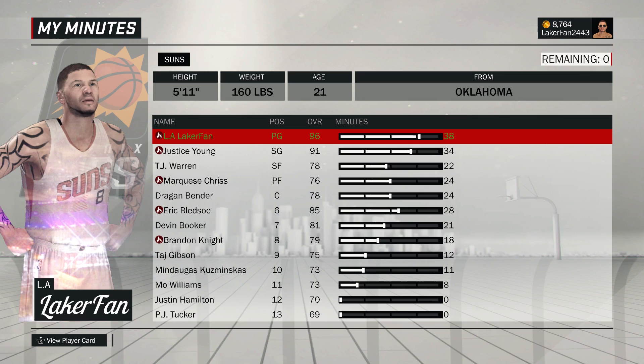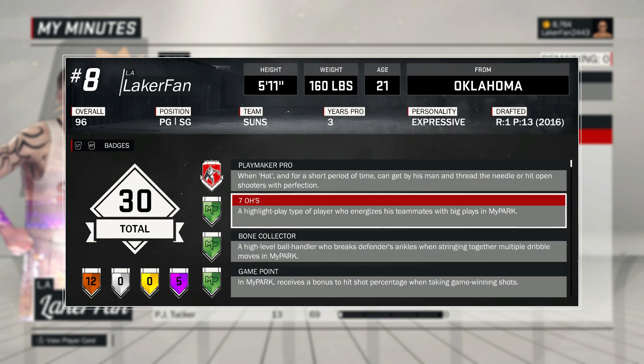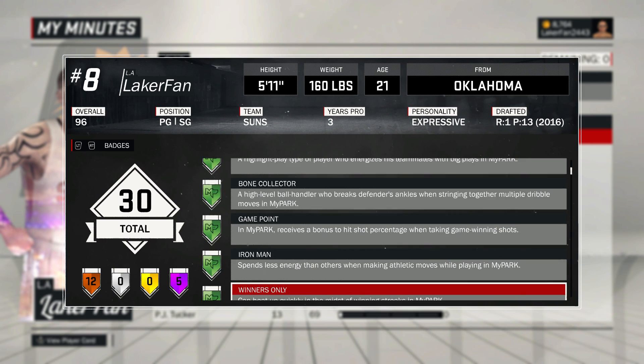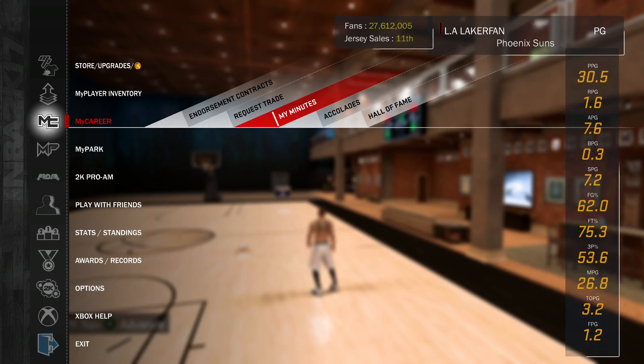Let me quickly show you the badges I have on my point guard. I also have some of these on my center, so it's not just five park badges total. On this playmaker I have seven O's, bone collector, game point, iron man, and winners only. I split my park record basically half and half — I'm a superstar.